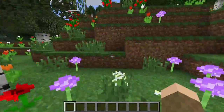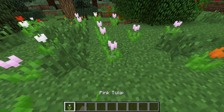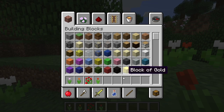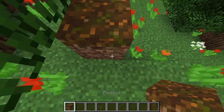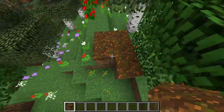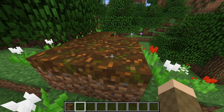There are a ton of new flowers — pink tulips, orange tulips, rose bushes, red tulips. It would be easier to just go through all the blocks first. There is podzol, which spawns in a new biome — it's kind of like mycelium, but it looks different. It's like grass but with a different texture on top.